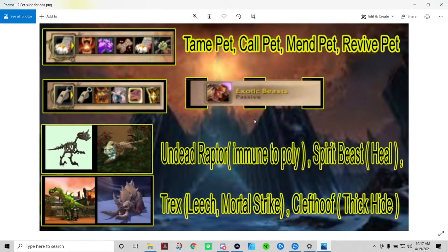One major thing to note is that Beast Mastery focuses on exotic pets. While all hunters can tame pets, exotic pets are only usable by BM. Exotic pets have one extra special ability. At around level 10 you'll be able to start taming pets.